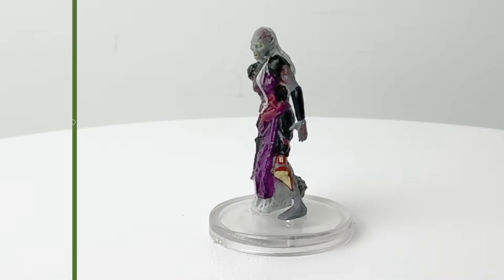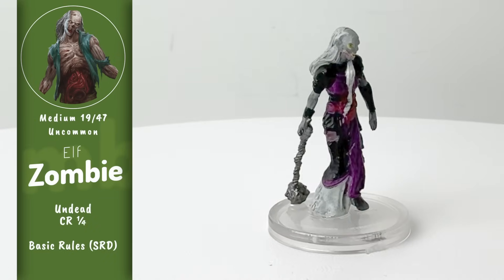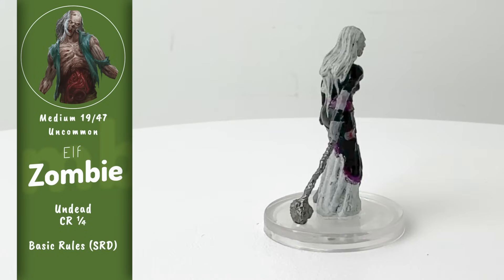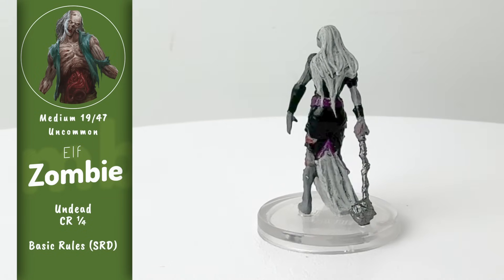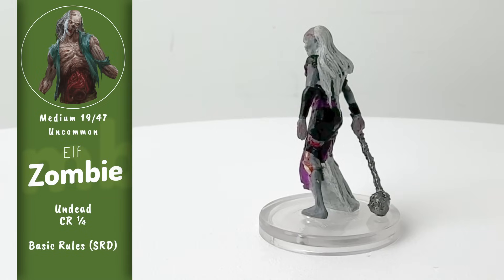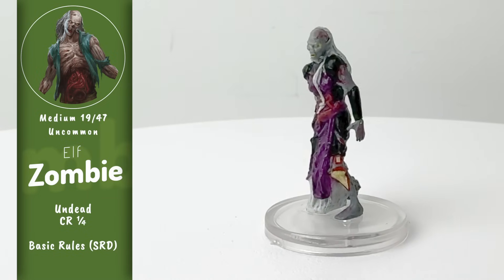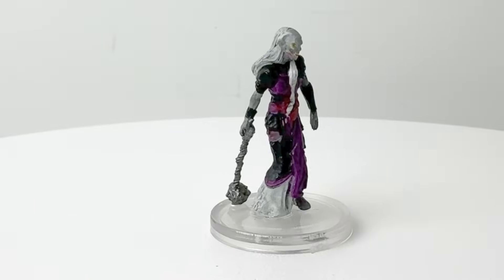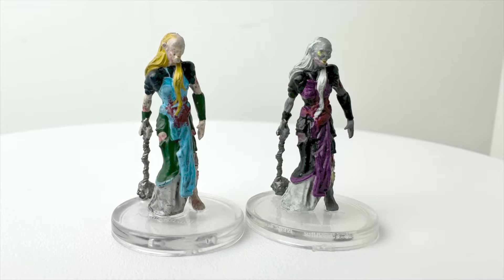Here's our next zombie, and it has the title of most recurring mini. This elf zombie was, like all the zombies in this set, featured in the Undead Army Zombies set. But she also showed up in the Undead Army Skeletons set without her flesh. She started off as a very much alive elf sorcerer in the Wizards Premium D&D line. So here's your perfect opportunity to have a character show up multiple times in your adventure, in progressively more dire states — which seems like a lot of fun. But don't use this recolored version for that purpose; use that original zombie.